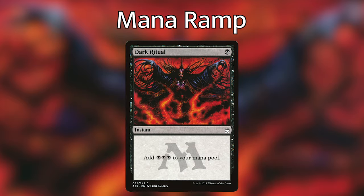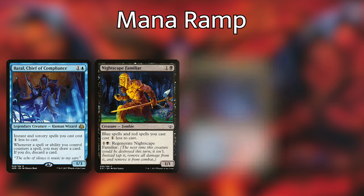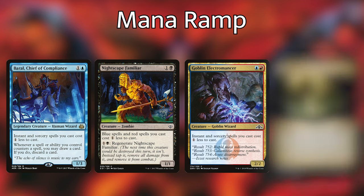We're only playing one ritual, but Dark Ritual is an awesome card — it can help accelerate us two turns and maybe drop down an early combo piece. For our spell reducers, we're playing Baral Chief of Compliance, Nightscape Familiar, Goblin Electromancer, and Primal Amulet. In addition to being a mana reducer, Primal Amulet also has an ability that once we have three charge counters on it — and we get a charge counter every time we cast an instant or sorcery — it flips over into Primal Wellspring, which is a land that can tap for any color. Whenever we spend that mana from Primal Wellspring to cast an instant or sorcery spell, it lets us copy that spell and choose new targets for the copy.